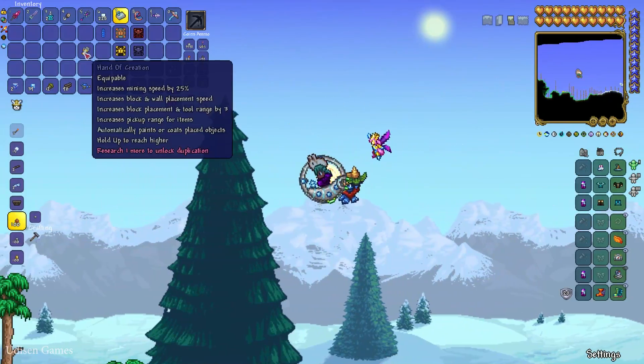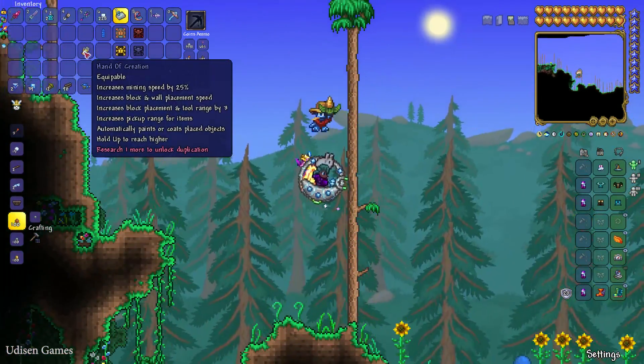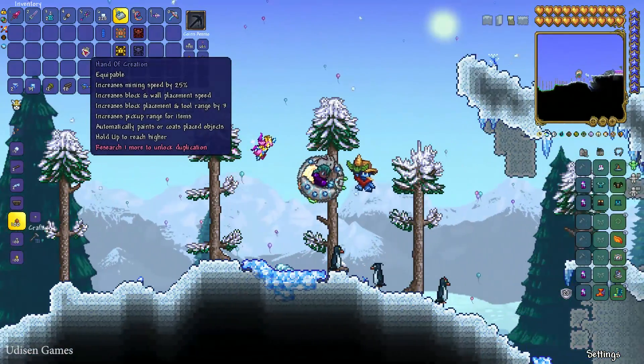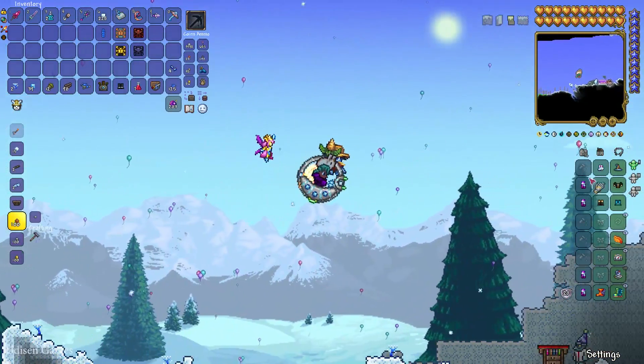It is the most powerful accessory in Terraria history for builders, because it gives you end mining speed, increases wall placement speed and tool range, increases pick path range, automatically expands a co-placed object, and hold up to reach higher, and so on.